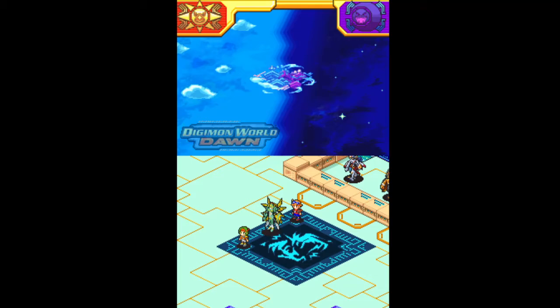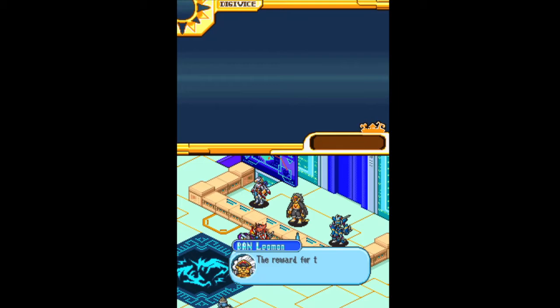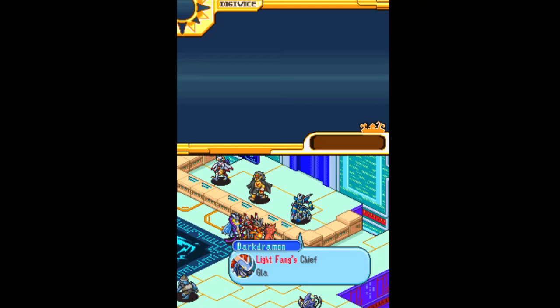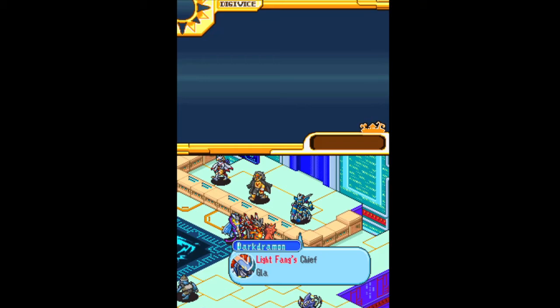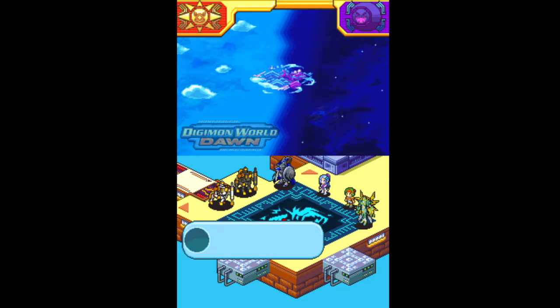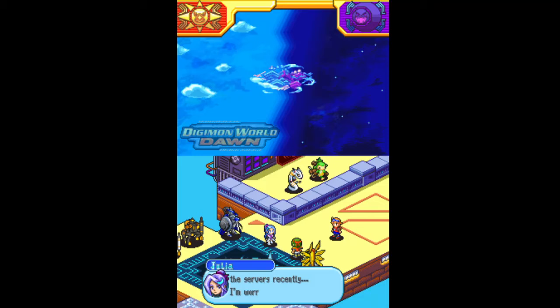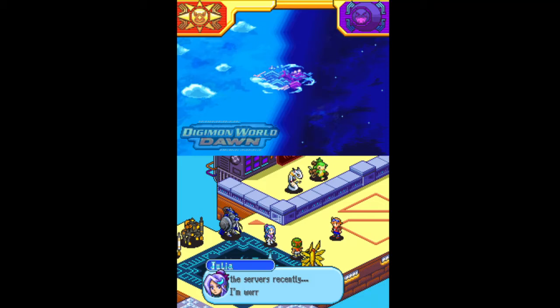That was very suspicious, basically. You should be able to get a prize there. Oh, there's an Apemon or something. And there's a Kudamon. And this will help. Oh, and there's one of those monkey Digimon. Hey, there's an Anubismon!